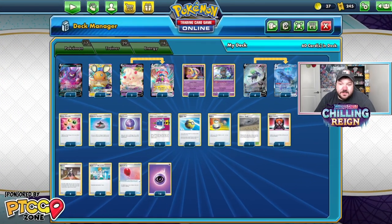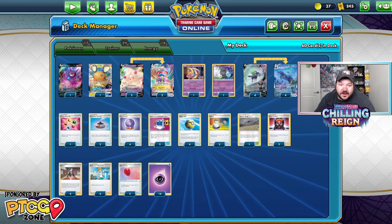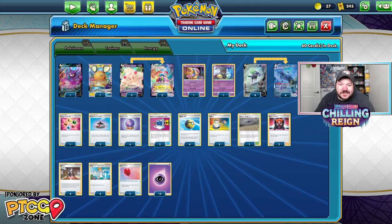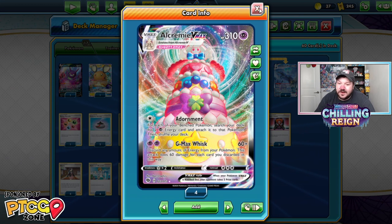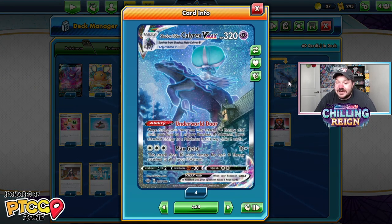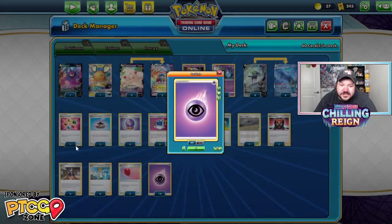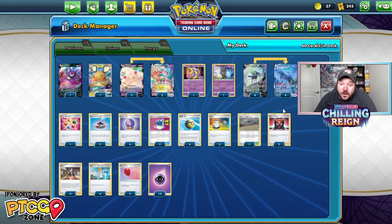Here we have it — we have Alcremie VMAX added into the Shadow Rider Calyrex VMAX deck. I see a lot of players playing like a 4-3, 3-3, or 4-4 line of Alcremie. I don't necessarily think you need that. How many energies are you going to be discarding? Adornment is a great way to set up all of your bench Pokemon with Psychic Energies. This deck's all about attaching energies and hitting for big damage. Whether you're hitting with GMAX Whisk — discarding all those energies for 60 times — or hitting with Max Geist for 10 plus 30 for each Psychic Energy attached to all your Pokemon. With 14 energies and an Energy Recycler, you are likely going to be hitting for a lot of damage.